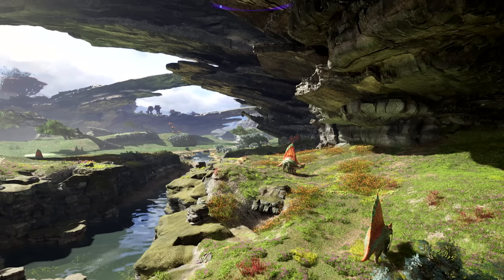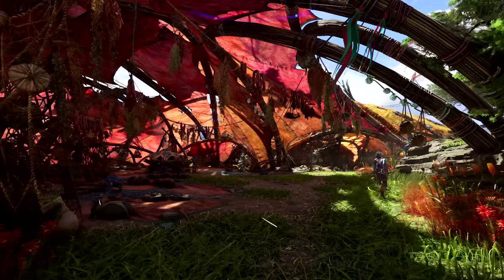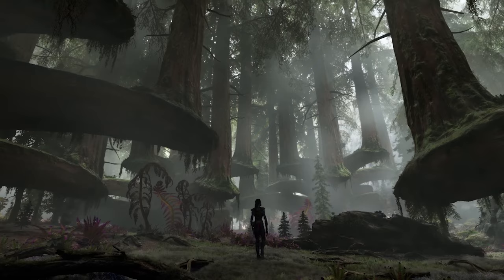Further north you will reach the Upper Plains, where the nomadic Zesua clan lives in symbiosis with a huge beast called Zakru. From them you will learn the art of riding their horses. To the west on the map we have the Clouded Forest, home to the Kame Tire, a clan of healers.